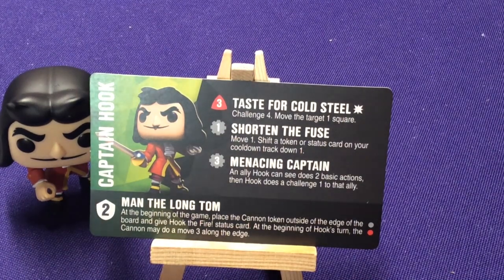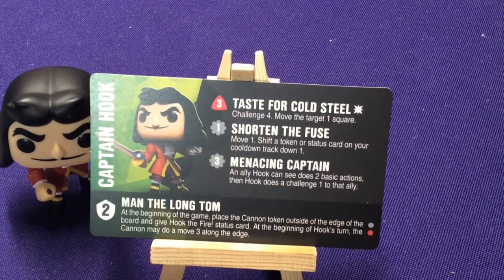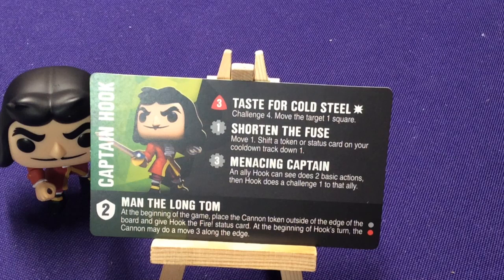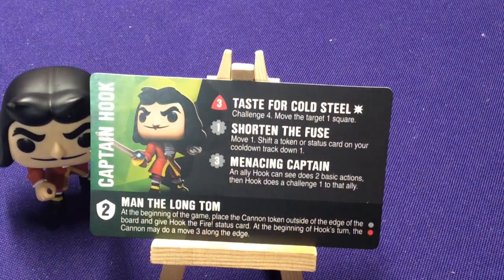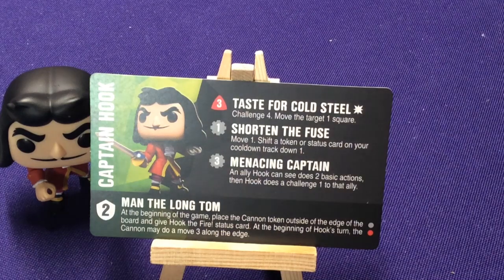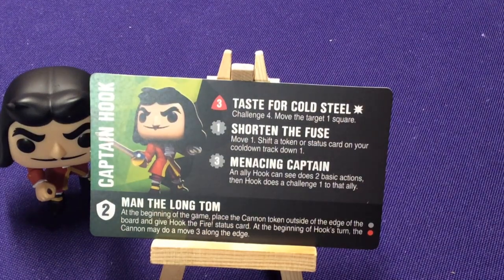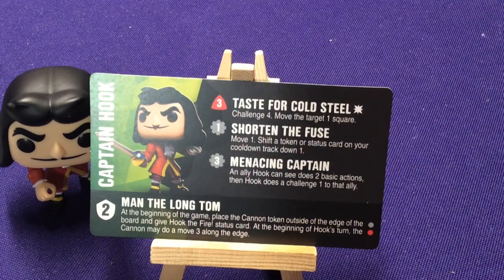Hook's other abilities are: Cold Steel — challenge four and move the target one square, so he gets a really good challenge and can knock them away; Shorten the Fuse — move one, and shift a token or status card on your cooldown track by one, which lets you use your cannon more often; and Medicine Captain — an ally Hook can see does two basic actions, then Hook does a challenge one to that ally. So you can tell an ally across the board to move extra spaces or attack somebody, but then Hook challenges that ally and could potentially knock them out.